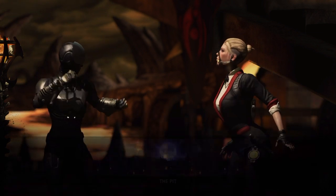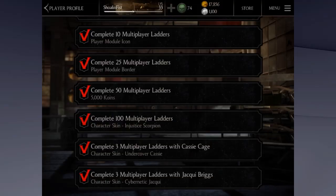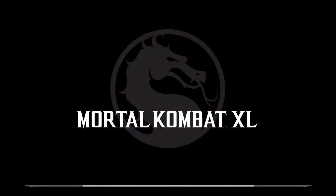And as you can see here on the screen in a second, this is how you unlock Cybernetic Jackie Briggs and Undercover Cassie. So it's not actually hard at all, and they are really nice skins, really worth unlocking. It didn't take me very long to unlock them at all — it took me about 5 minutes to unlock them both.